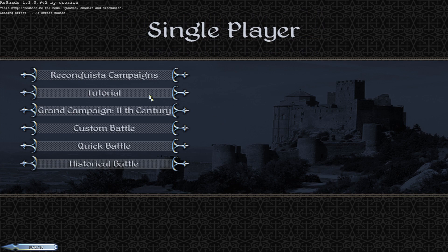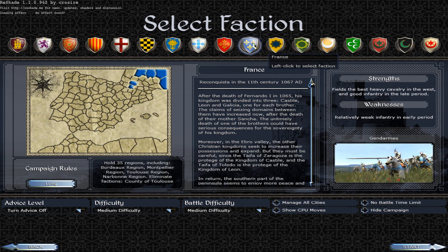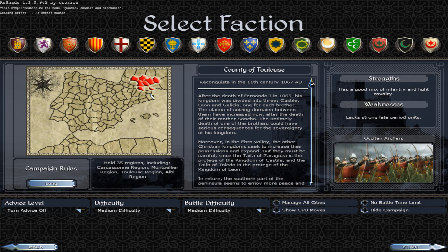Now let's begin the Grand Campaign, 11th Century. Here are the factions. I made a poll on my YouTube channel and the French-speaking factions won. There are only two: the County of Toulouse and France. I will play as the County of Toulouse because I think it's weaker than France.